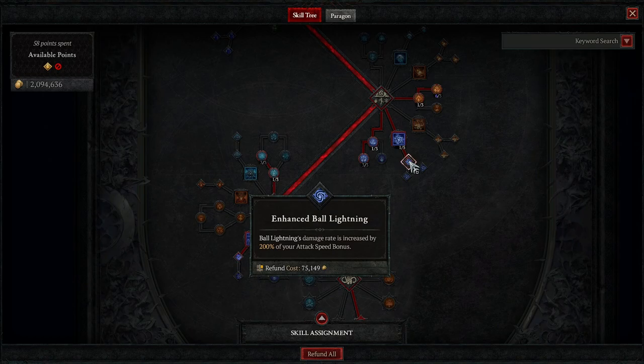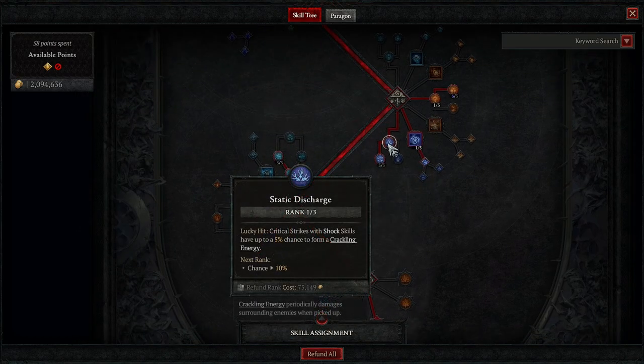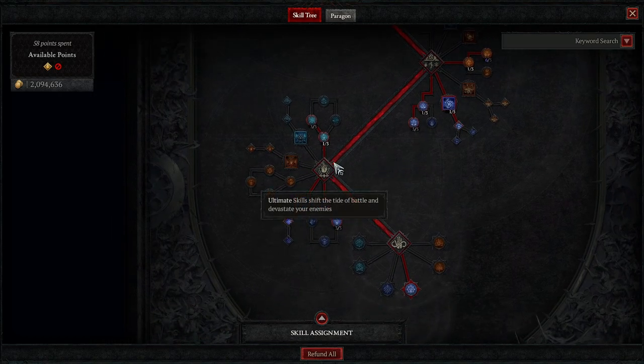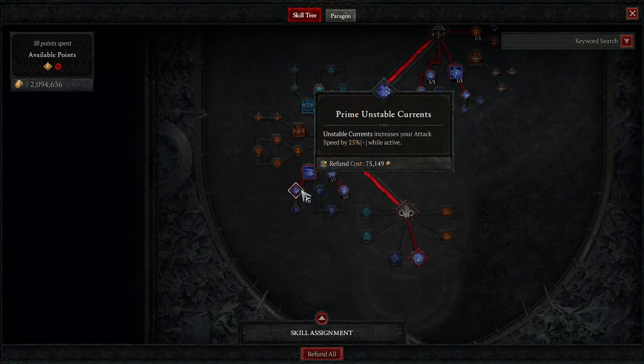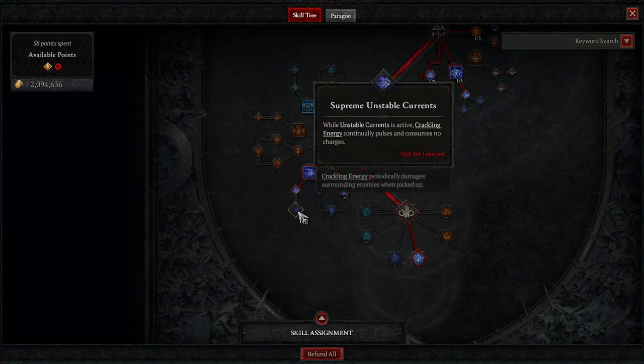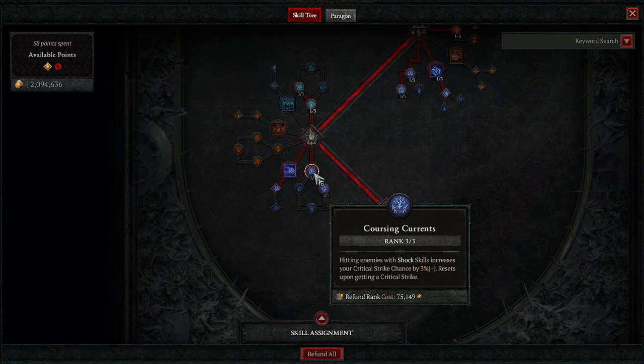I put 1 point into Ball Lightning just to get Enhanced Ball Lightning, which increases its rate of damage by 200% based on your attack speed. This is kind of a flex spot — you don't necessarily have to put these 2 points here. For passives, you want Static Discharge into Shock and Impact — every time you stun an enemy you deal additional lightning damage to them, and we're stunning literally all the time. You do want to put 1 point into Permafrost and then 3 into Hoarfrost, because when you go in for your burst combo you'll be aligning it around Nova, increasing your damage by 18%. I have 2 points into our ultimate Unstable Currents, and 1 point into Prime Unstable Currents just to get that extra attack speed. Attack speed is king on this build. Also 3 into Hoarfrost and Coursing Currents to keep crits popping as often as possible.